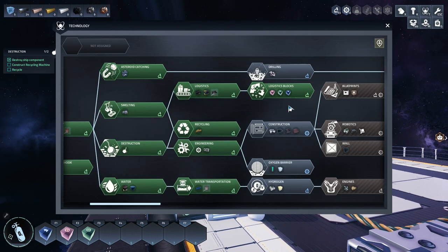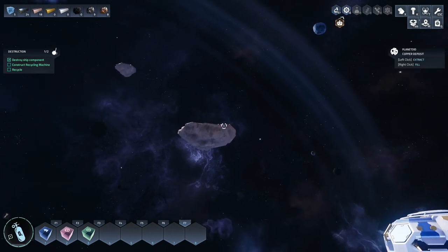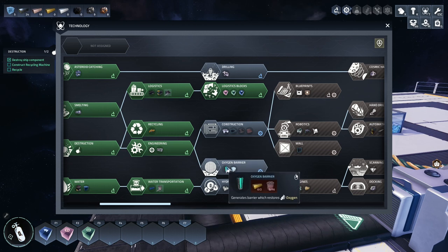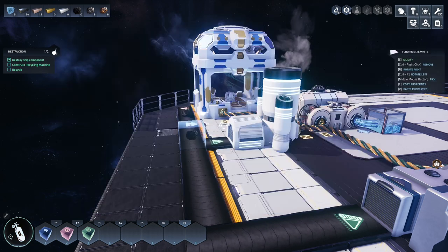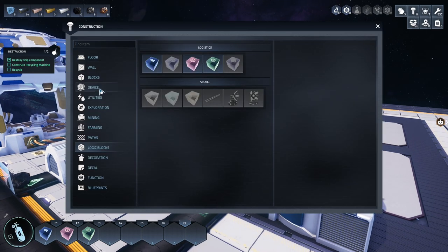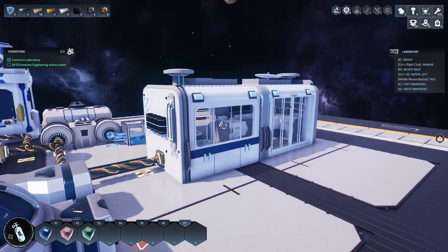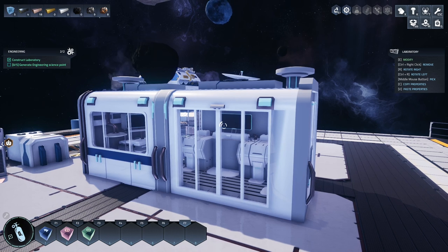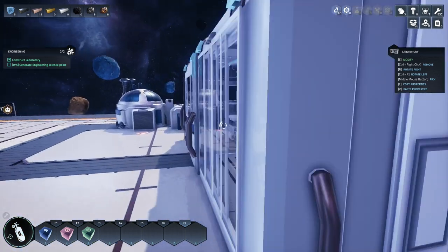Let's look in the tech tree for automatic drilling. Drilling allows us to go up to a planet - there's a copper node up there we can mine with a drill. I'd like to get the auction barrier though since our oxygen is running low. That requires engineering science, which can only be done in a laboratory. Let's build a laboratory. It will connect to the power source naturally. The laboratory - you can have NPCs in the game and they will go inside laboratories and do things for you. Some science is only generated that way.